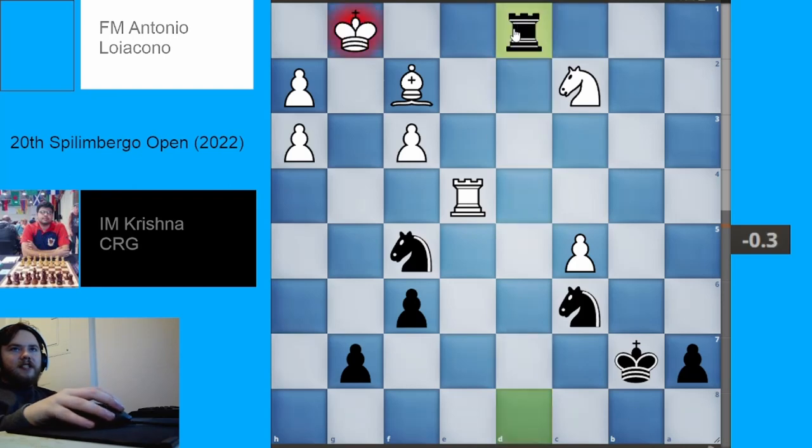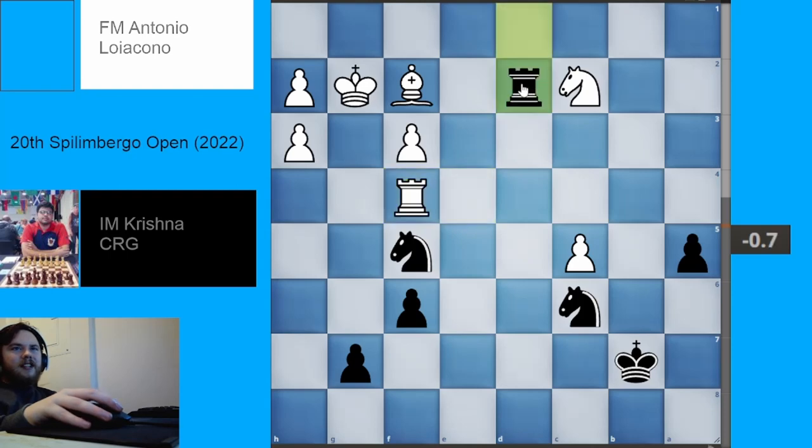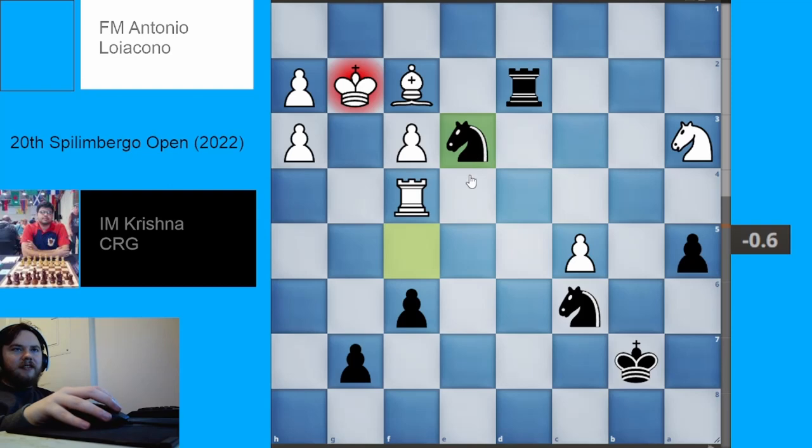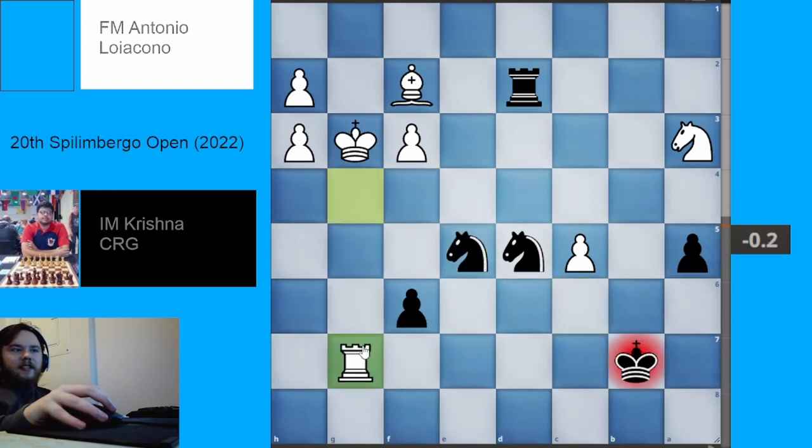Rook d1 check, rook takes, rook takes. Rooks are kind of an exception to that rule about trading pieces — very often it's easier to win with one rook versus one rook as opposed to two versus two. We have king g2, pawn to a5, sending this outside passed pawn down the board, trying to distract White a little. We have rook to f4 kicking the knight around, forcing it to a worse square. We have knight e3 check, king to g3, knight d5 hitting the rook, rook to g4, knight e5 — Black is coming up with a very interesting idea. Rook takes, g7 check, king to c6, activating another piece. Black's pieces are a little bit better than White's even though White has managed to win some pawns.